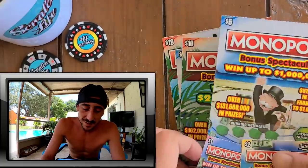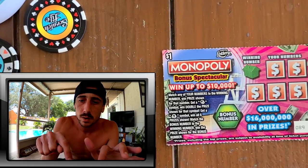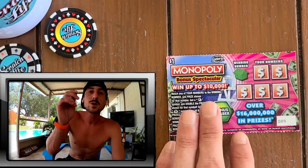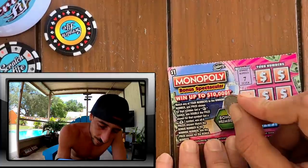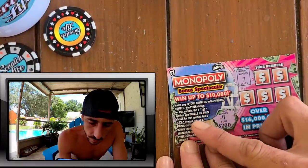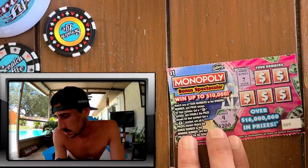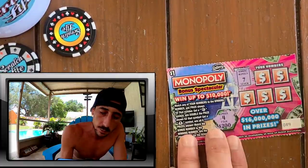All right, let's scratch these quick — a quick showcase. Zooming in a little. We got a seven. What's our bonus? Four — for 200 bucks. Match your number to the winning number, win the prize shown. Double the prize for that win. For the bonus, match the bonus number to either winning number. I don't have the winning number four.